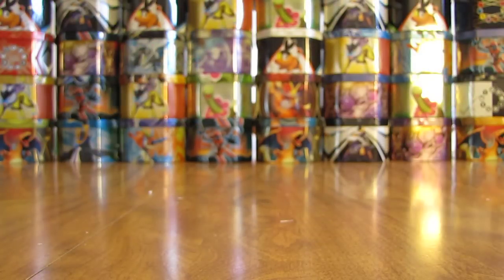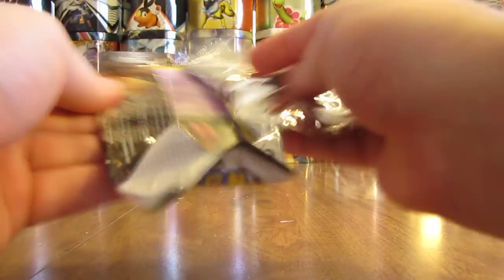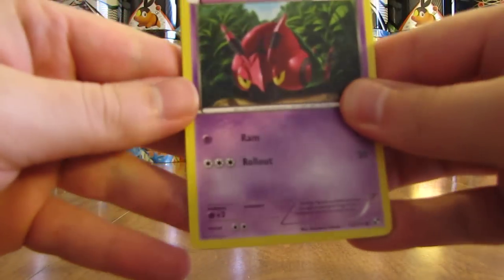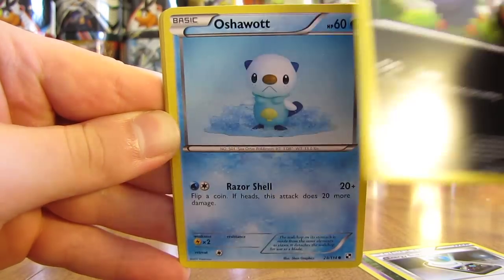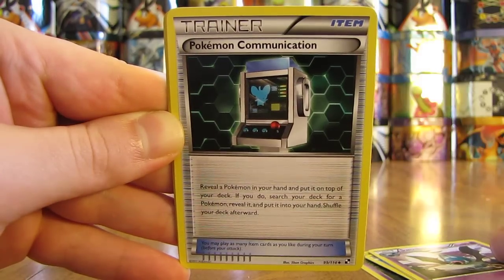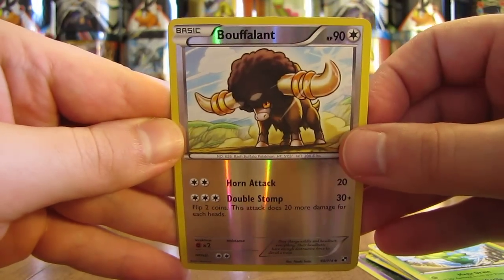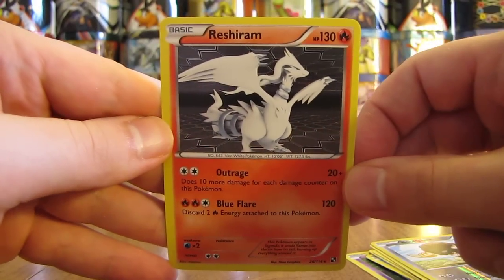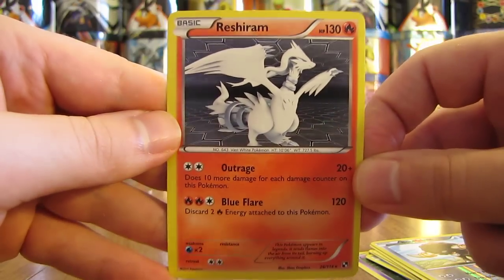So down to the final pack in the final Blister Pack of this 14 Blister Pack opening series. Hopefully ending this series on a very high note, pulling a full art card or at least a holofoil card out of this pack. First card here is Venipede, there's an Energy Search, Zoroark, Oshawott, Tepig, Swoobat, Pokemon Communication Trainer, Maractus, Reverse Holo of a Bouffalant — which is an uncommon card. And the final rare in this series is a Reshiram holofoil card! A very good way to end this 14 Blister Pack opening series with a Reshiram, which is a legendary Pokemon, holofoil card.